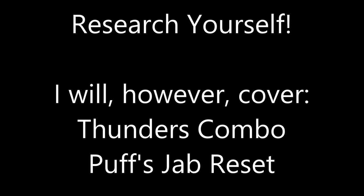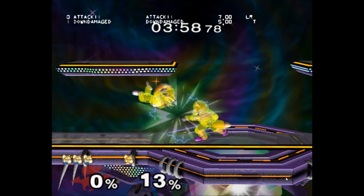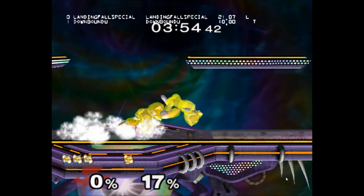There are so many different reset situations that I'm not going to cover them all. I will, however, briefly cover Thunder's combo and Puff's jab reset. For Thunder's combo, if you're getting hit by it, you could be jabbed at different heights. This will change how much SDI you need in order to end in the air after the jab, which ruins a Thunder's combo.